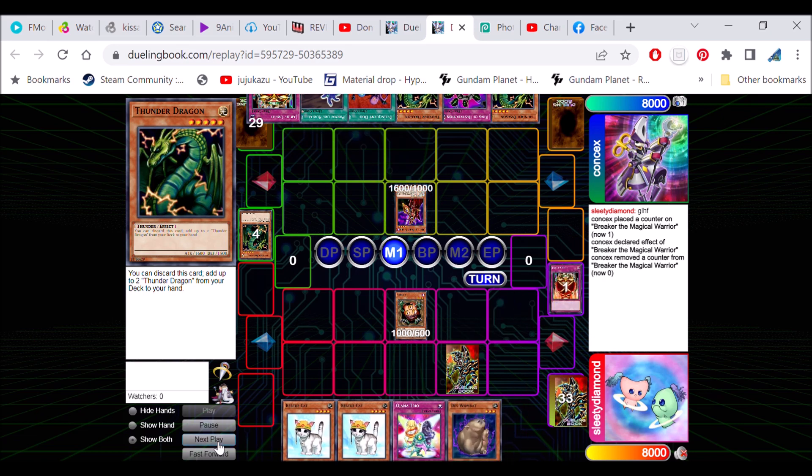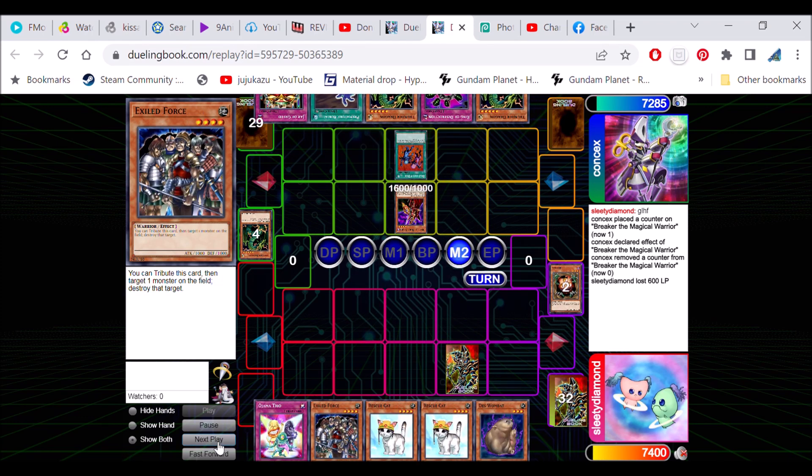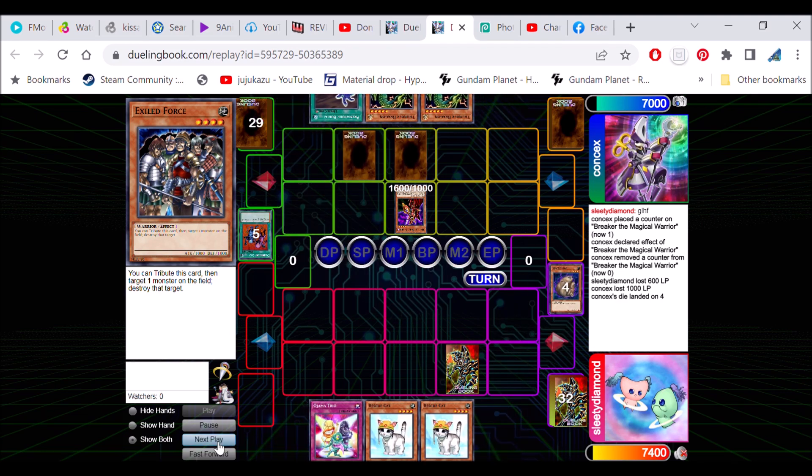He's going to use Breaker and destroy, hit my thing — destroy my jar. I'm going to get that, get my Exile Force. And then he's going to Duo. I'm thinking since he's got five cards in hand, hit a good one. He does hit Exile Force, so that's not a big deal. We'll get rid of that.